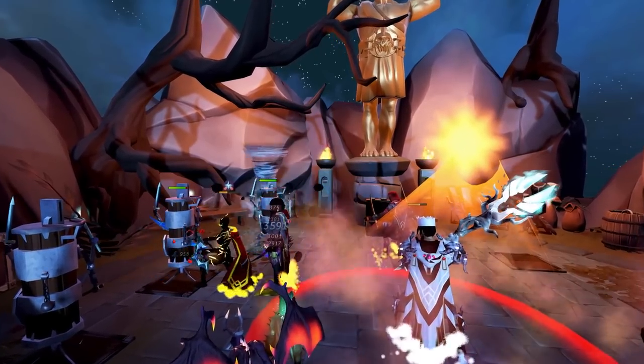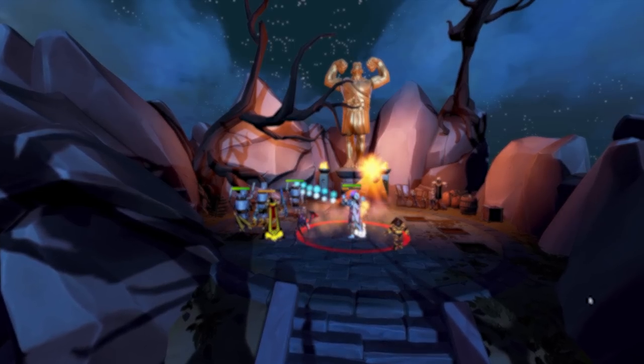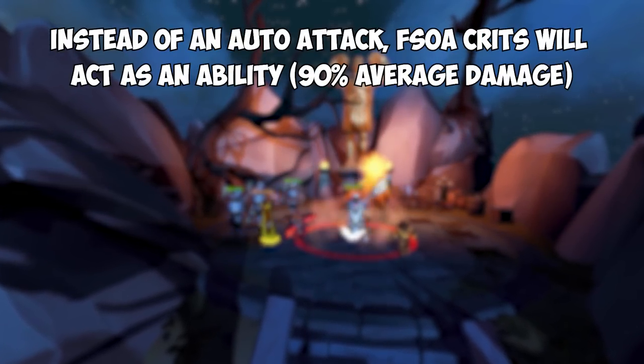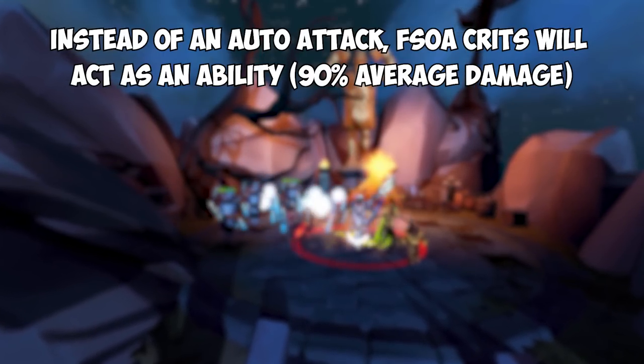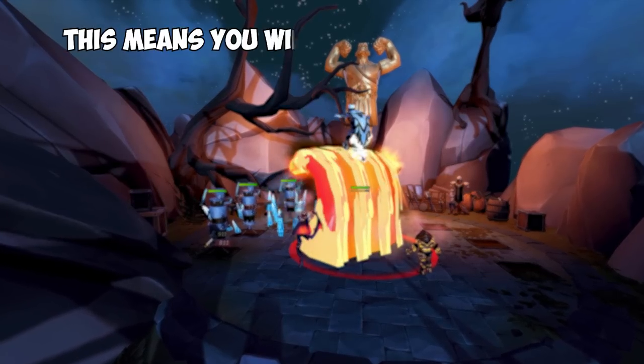First off, what was actually changed? There were a few main things. Instead of an auto-attack when you crit, you now get an ability damage proc. This proc does less damage than an auto-attack, but it also doesn't cost runes. Because it's based on your ability damage and it isn't an auto-attack, you're no longer punished for using dual wields.